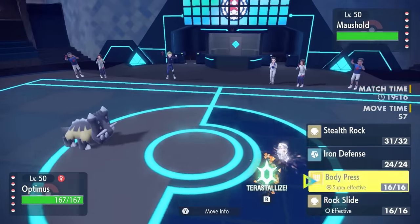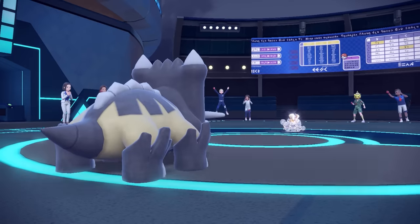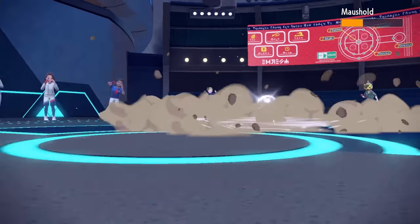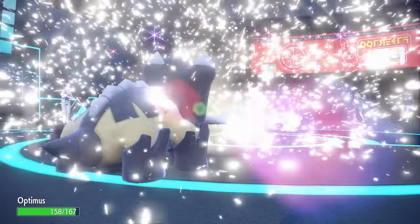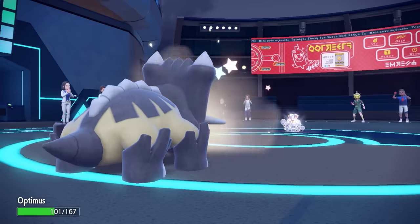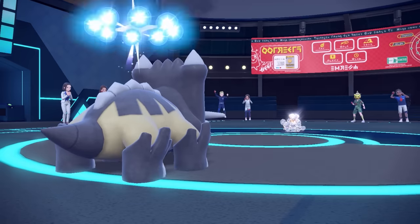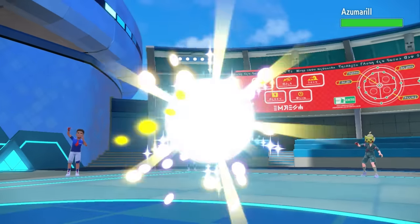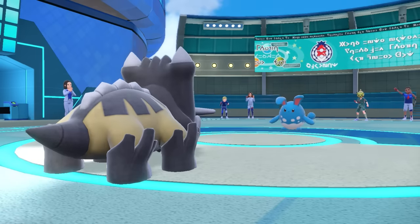They go for a second Tidy Up to get to plus two Attack and plus two Speed. A Population Bomb with ten hits will do a lot even to Bastiodon. I have Body Press coverage but it doesn't quite knock Maushold out. Population Bomb does over half even to fully defensive Bastiodon. But I have a Red Card — that ejects Maushold out of the game and drags in a random switch. Stealth Rock also comes in, and I believe the incoming Pokémon dies to Stealth Rock damage.